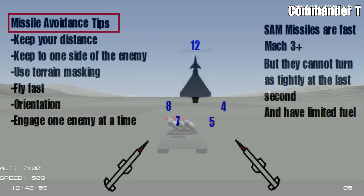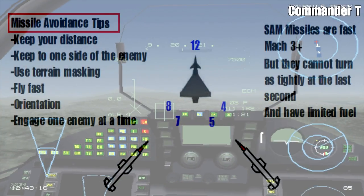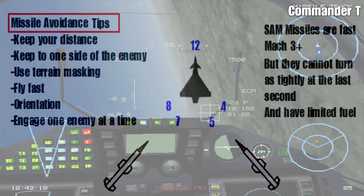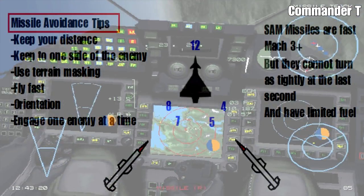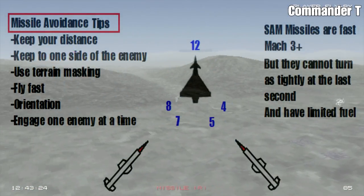Ideally engage one enemy at a time — if there's a group of enemies, just pick them off one by one at the edges. Now, some important points about missiles, especially surface-to-air missiles: they fly much faster than your plane and can reach Mach 3 and above, whereas your Eurofighter will probably reach Mach 2 at the most in most situations.